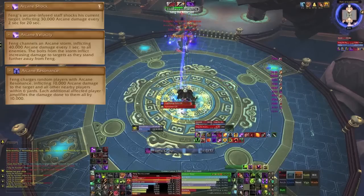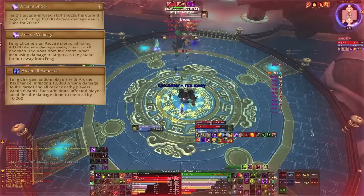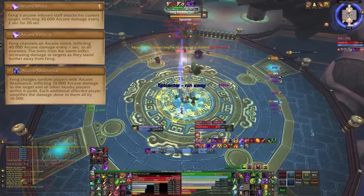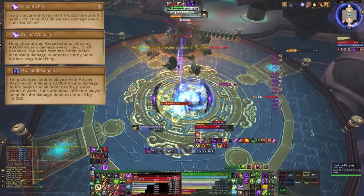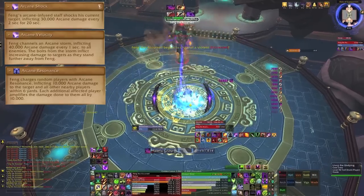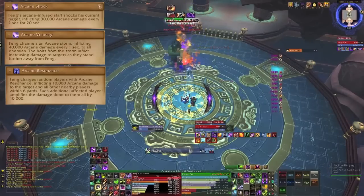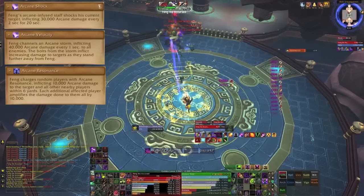Spirit of the Staff gives him Arcane Shock, which deals 30,000 arcane damage every 2 seconds for 20 seconds. Arcane Velocity deals 40,000 damage every 2 seconds to all players in the raid — the further away from him you are, the more damage it deals. Arcane Resonance deals 10,000 damage per 2 seconds to a random player and all players within 6 yards, increasing the damage done by 10,000 for each player affected.